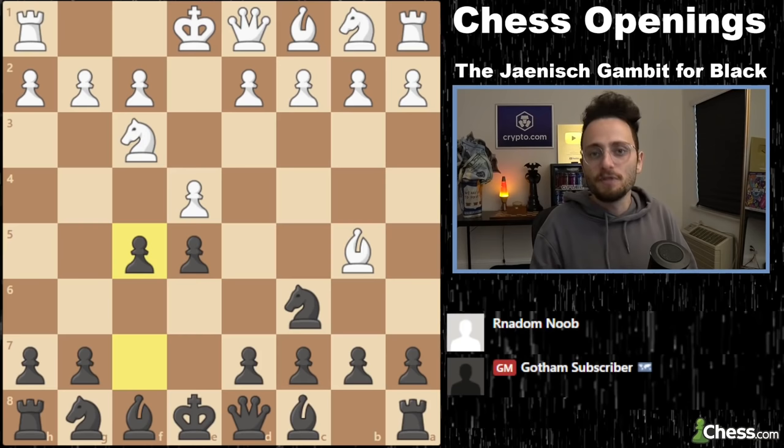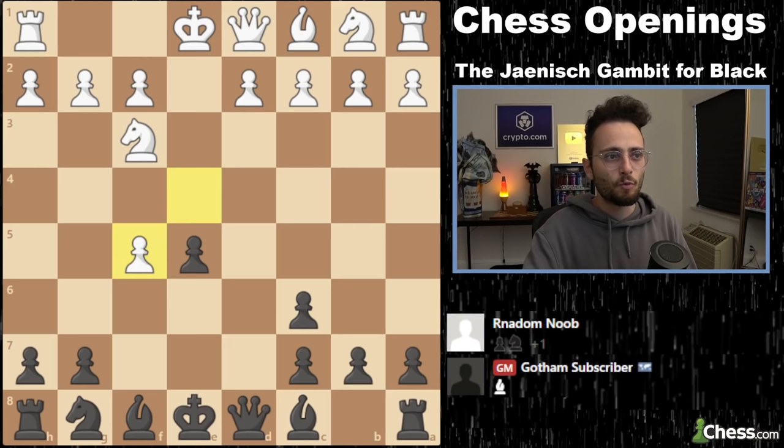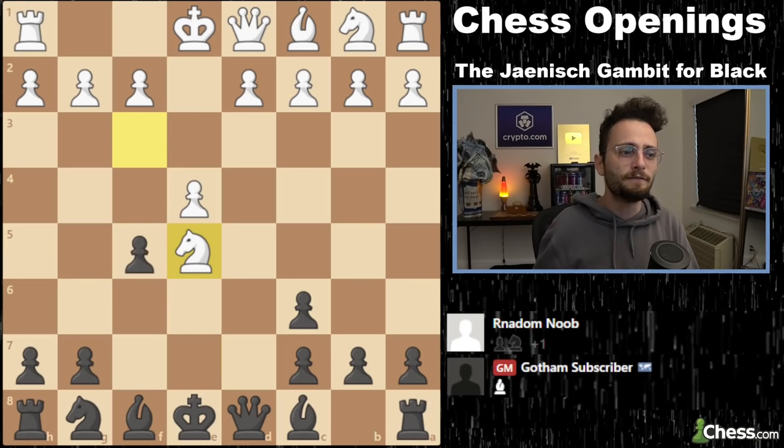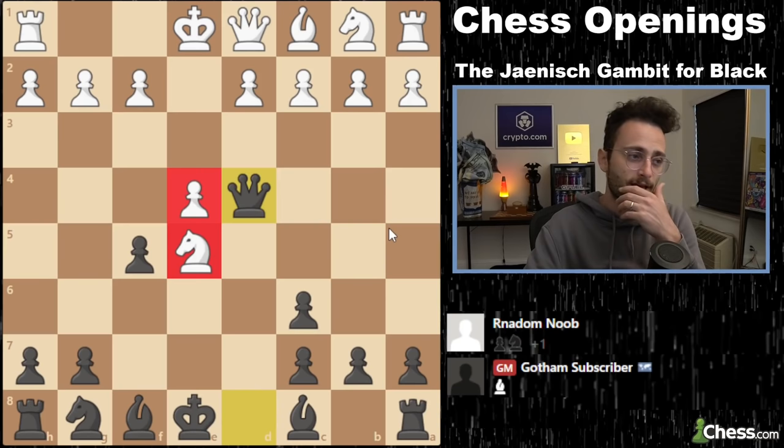Now let's dive into specifics. The most popular move is them taking our knight — you're probably going to face this more often than not. The second most popular move is to take this pawn straight up. So they take our knight, we open the queen and the bishop. We've already discussed what to do after pawn takes F5: we shove the pawn forward, then take back. If they take on E5, here is where we enter the 72% win territory. In this position we have to attack both things at the same time with queen to D4 — now both things are under attack.